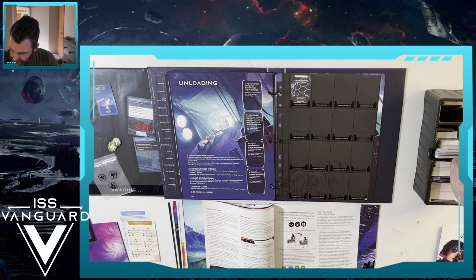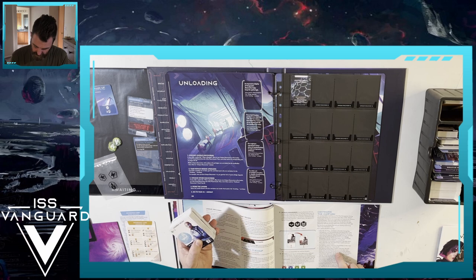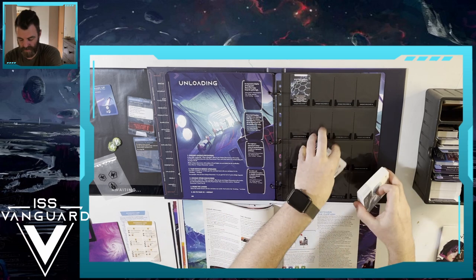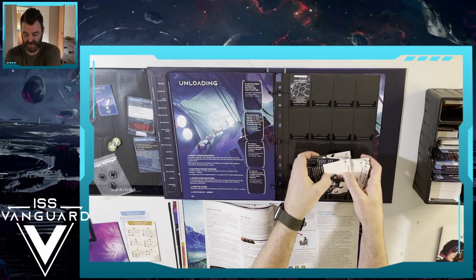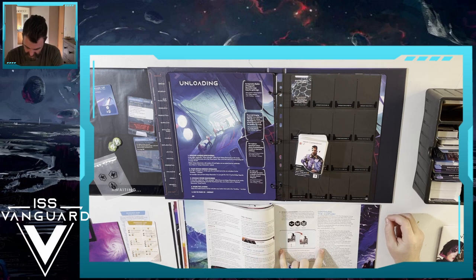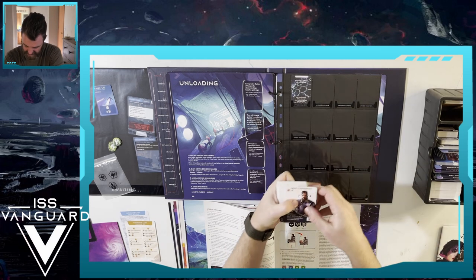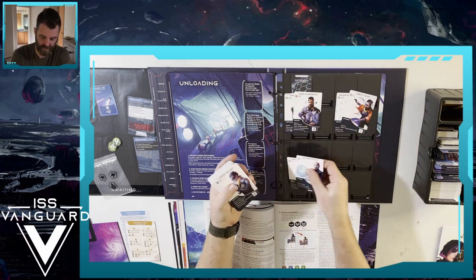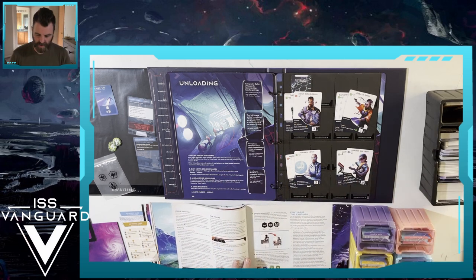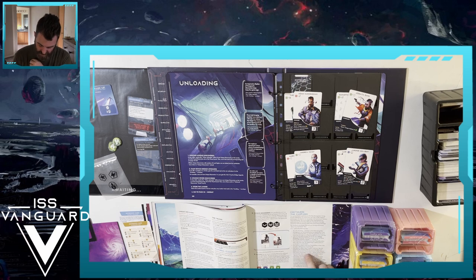So we shuffle the recruits - each section's player takes two random cards from recruits and places them face up. That's two per section, so we need four total for purple, pink, yellow, and blue. Then each player picks one new crew member and inserts them into rank one sleeves found in their section compartments. Return the rest of the crew member cards to recruits and shuffle all cards there.